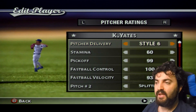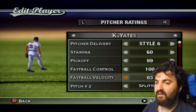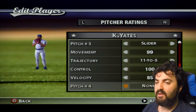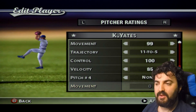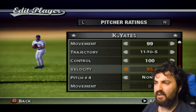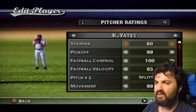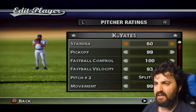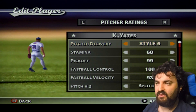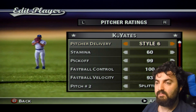Kirby Yates is a relief pitcher and closer for the Rangers. He only has three pitches — a fastball, splitter, and slider — but I think that's all he really needs. He wears number 39, and I looked up his glove color, which is actually red. I used Style 6 delivery — let me know in the comments if you think that's the best one for him.